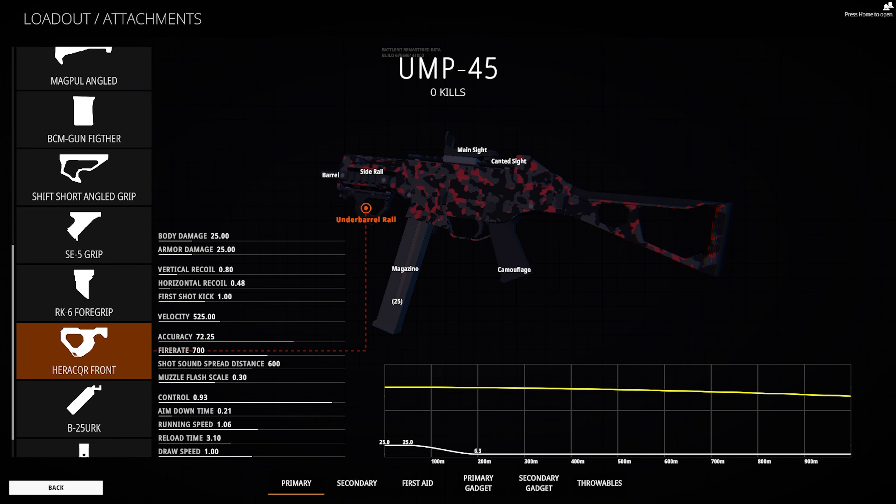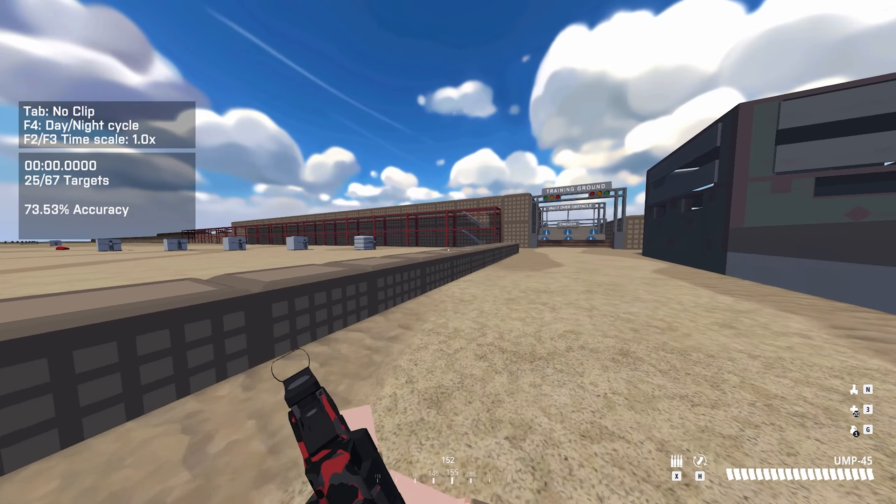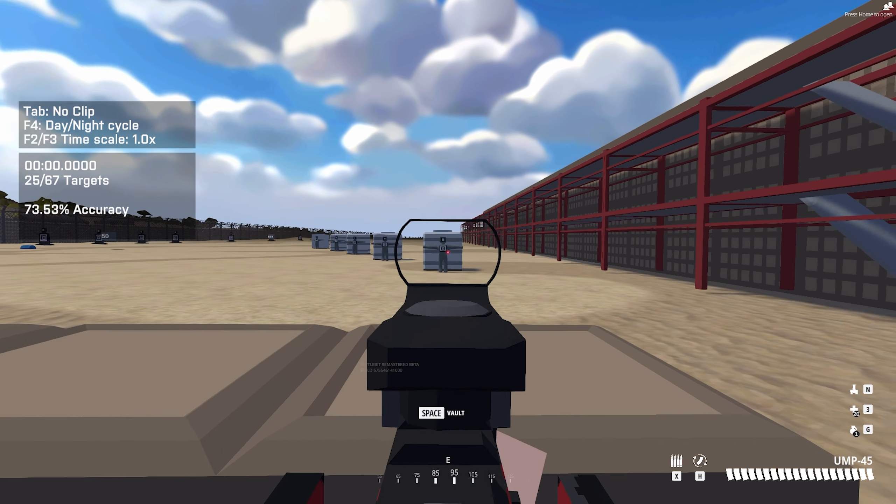We got the under barrel, and then for the barrel the VAMB, and that's literally it. You've made an absolute laser machine. I'll show you what it looks like when you don't even move your mouse at all — and it's still incredible. Here we go.